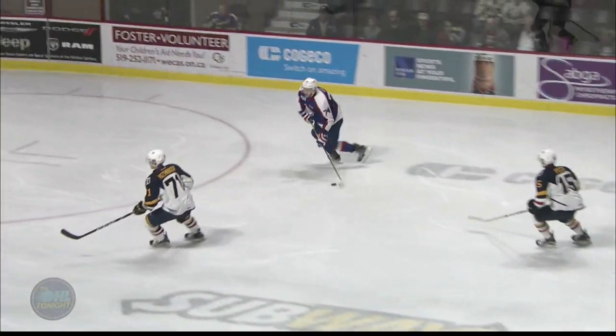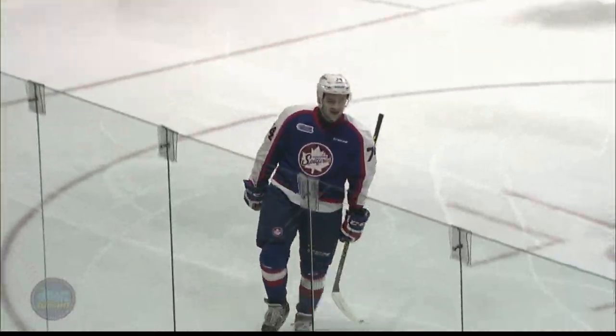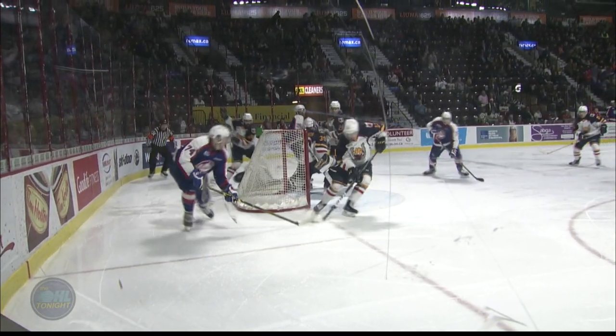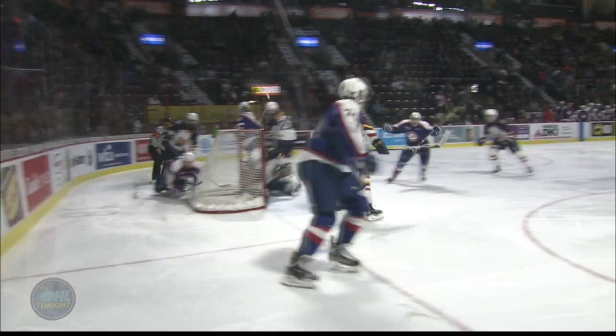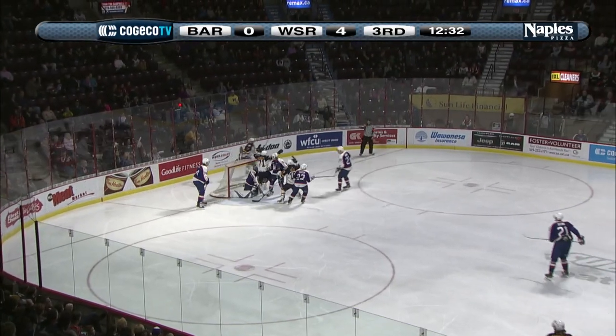Comes around, he's going to toe drag one guy, pulls it to himself, keeps his feet moving, toe drags another guy, shoots it. Gets it back, and then that goes off the skate of Fanaro — ricochets into the net. So he gets a fortunate break at the end, but some nice movement off the top. Cordell James pushes that by McEnany, James looks to get it to the blue paint — bounces in!